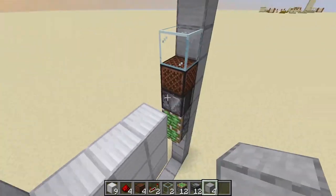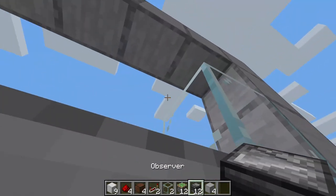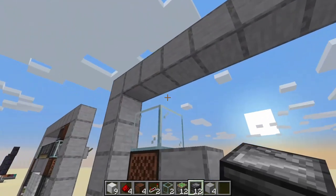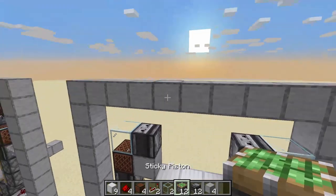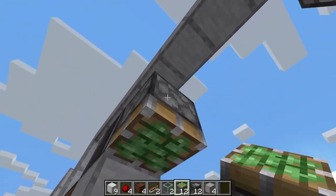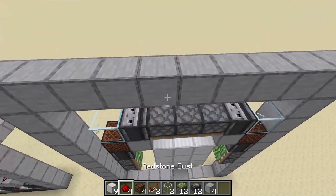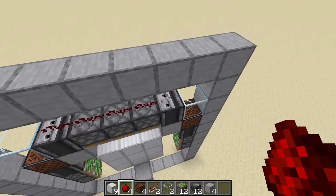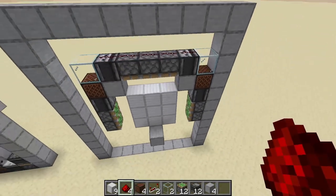Now we put 1 block over there and 1 over there — these are building blocks — and an observer looking up like so. Now 3 sticky pistons like this, and 1, 2, 3, 4, 5 redstone and like this.